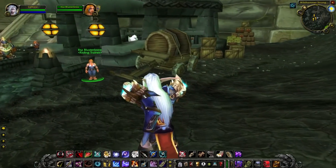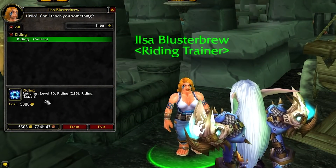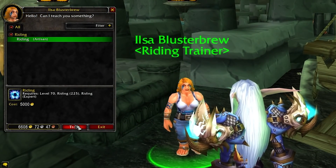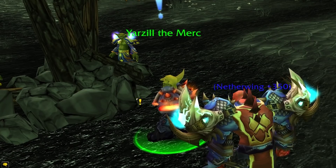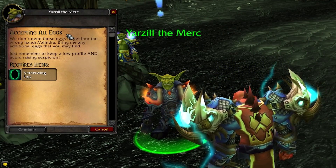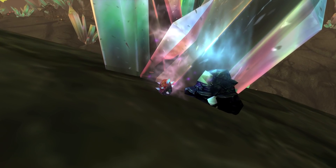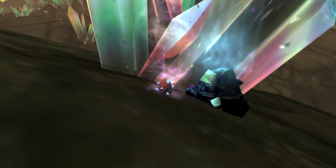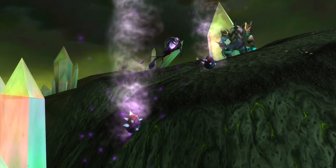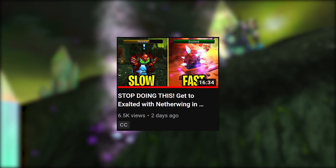Keep in mind you need Artisan Riding — the 5,000 gold riding skill — to proceed any further than neutral. Once the reputation drops, always stay on the lookout for Netherwing eggs, which can be turned in repeatedly for 250 rep each. Check our Netherwing guide video for much more detail on every step of the process once Phase 3 drops.